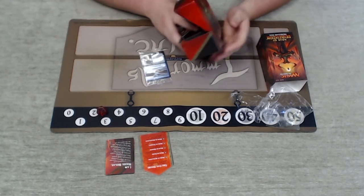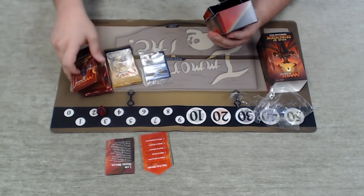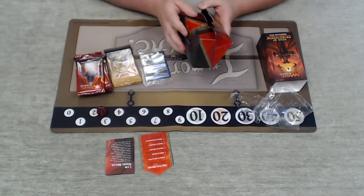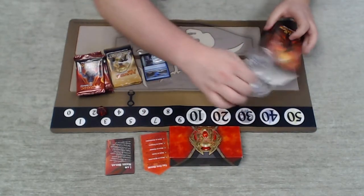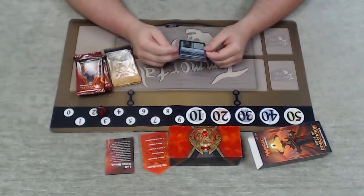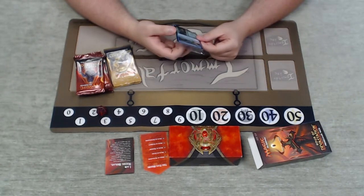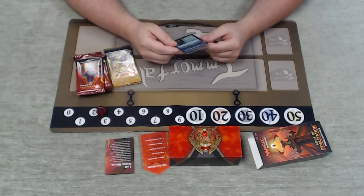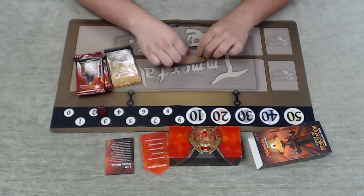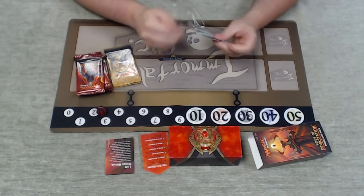We've got our promo card. Going right into the boosters so I'm not wasting your time. We've got two packs from Amonkhet and four from Hour of Devastation. Reason to Believe is our promo card — it's a cool split card. If you're in a blue-green ramp type of deck, you can try and cheat out some giant monster. We'll pop it open and kick it to the side for now.